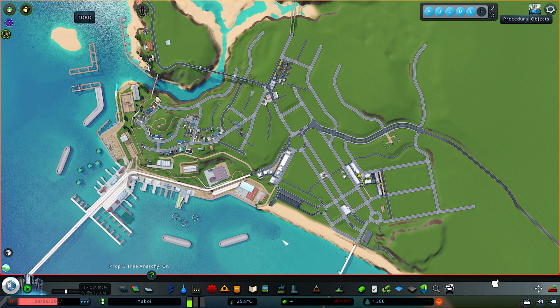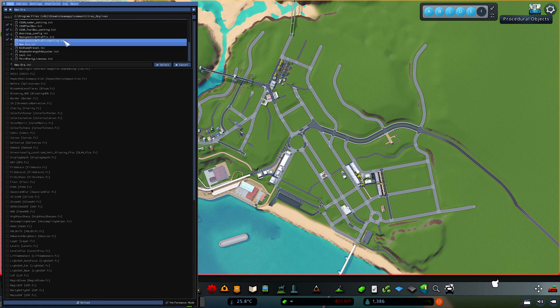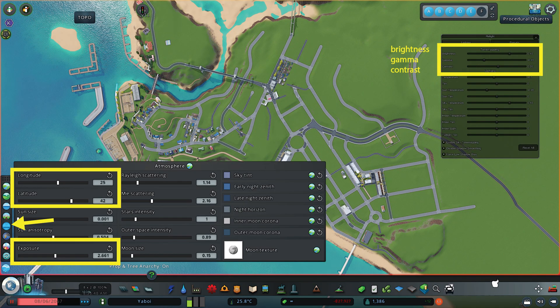Now, if you set up ReShade, press Home to bring up that menu and load the New Era preset, which you should have saved in your Steam directory. If you didn't get ReShade, then you'll need to play around with the atmosphere menu in Theme Mixer 2 and the options in Relight.